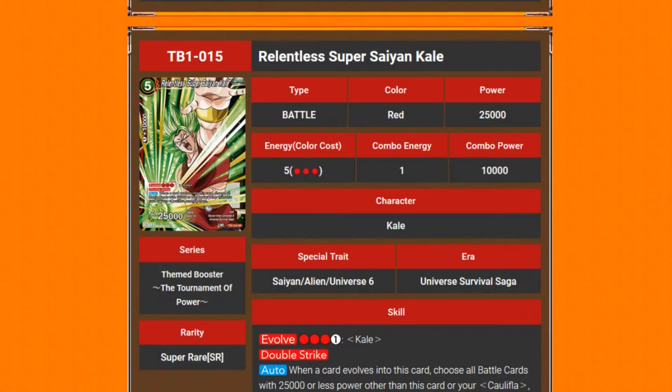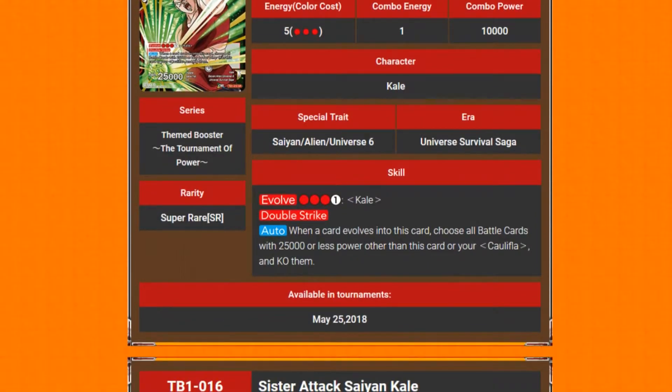Relentless Super Saiyan Kale — Evolve for double strike auto. When a card evolves into this card, choose all battle cards with 25k or less power, other than this card or your Caulifla, and KO them. It says other than this card or your Caulifla, so you could save a Caulifla and her. But in general that's quite good, because yeah, you lose some cards, but so does your opponent.